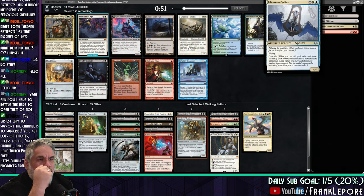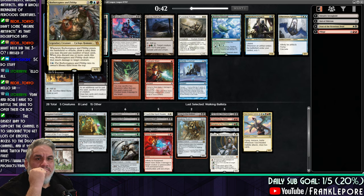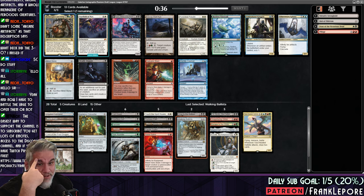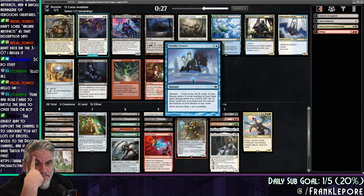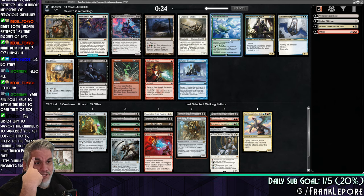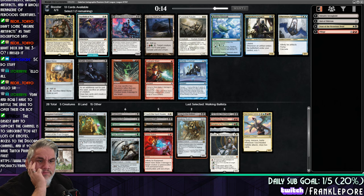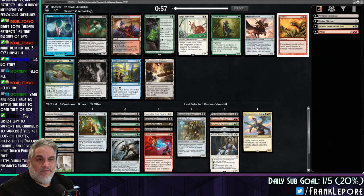Could be Worldly Council. Affinity for artifacts — it's a 4/4 flyer for nine mana, and that's all I need to see. I do like Borborygmos, however it's five mana and we do have a good number of five-mana cards. Could just be Worldly Council. Could also be Restless Vinestock. I think we're going to take Worldly Council here — oh good, we took Restless Vinestock. Fantastic. Please fix that.